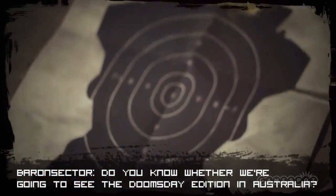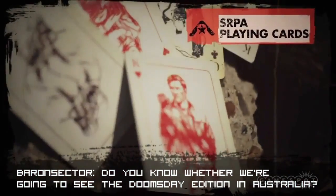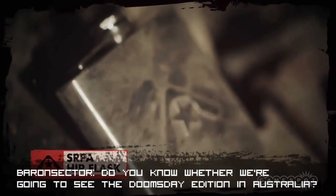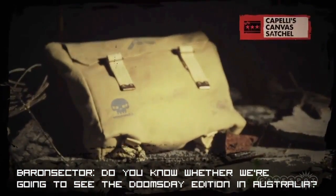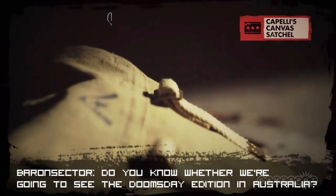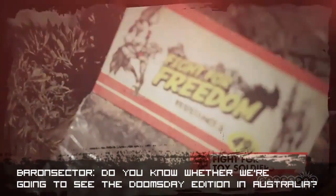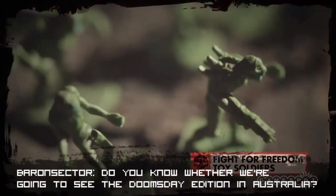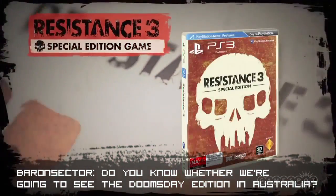Instead, Aussies have a couple of other options: the Standard Edition, the Special Edition that includes a bonus vinyl-looking Blu-ray disc and comes packaged in a steelbook case, or the piece de resistance, the Survivor Edition. The biggest and most expensive version includes the same steelbook packaging and vinyl disc as the Special Edition, as well as a handful of multiplayer DLC bonuses like automatic start at level 5, an SRPA black ops skin, infected Nathan Hale skin, the special multiplayer Sentinel title, and the chance to equip the air fuel grenade.